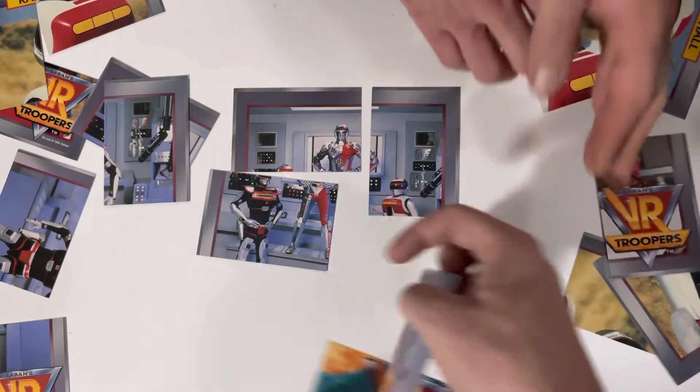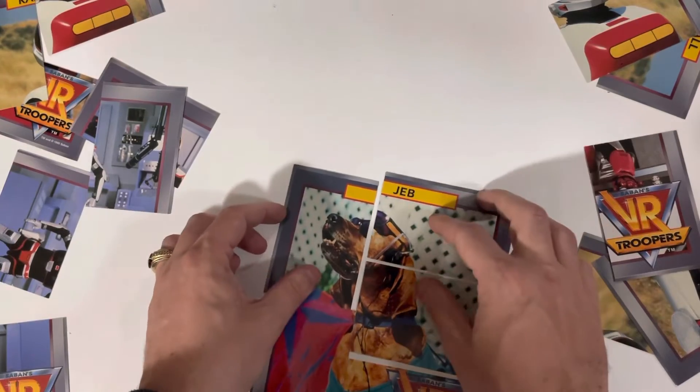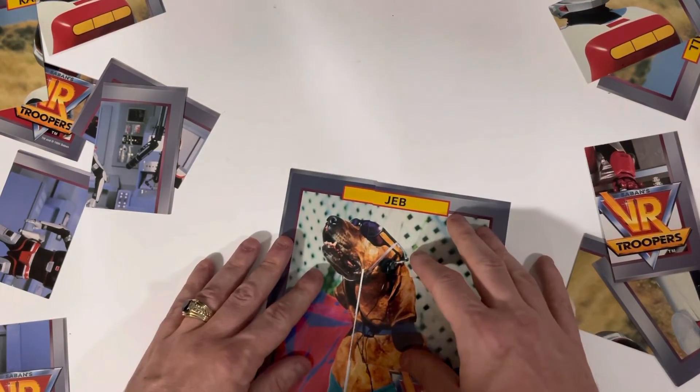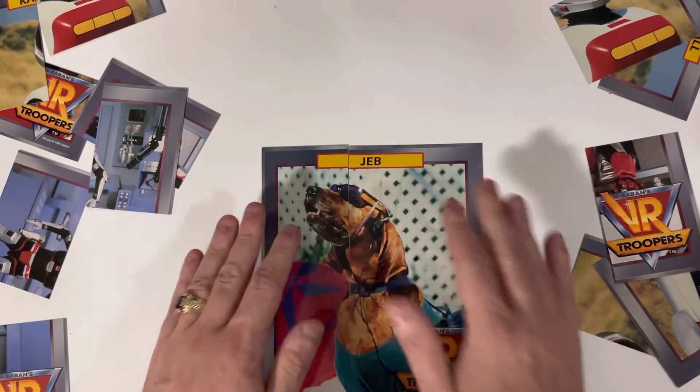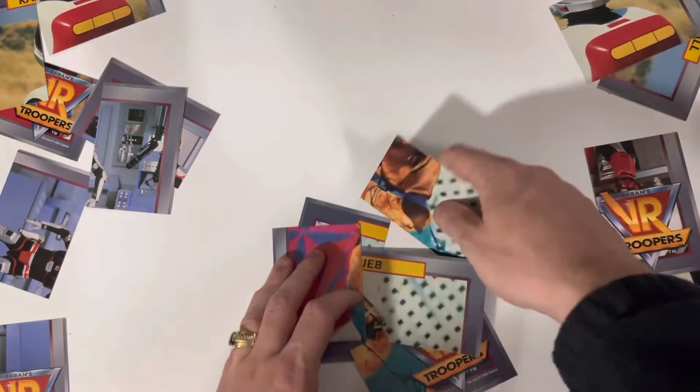Let's see what's on the back too — there's another image on the back as well. There is redemption! So if you're still watching, there's the surprise. There's Jeb the dog, guys — cool! I wonder what VR Trooper Jeb does. Likes for Jeb, anyone? Those are VR Trooper cards, thanks for watching!